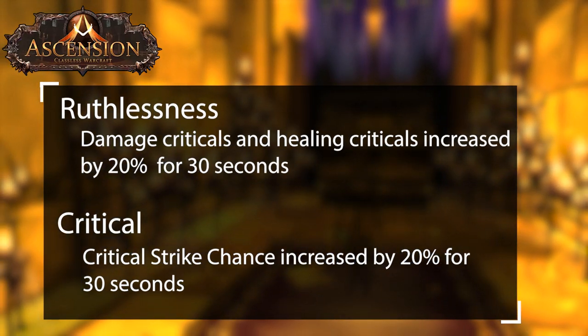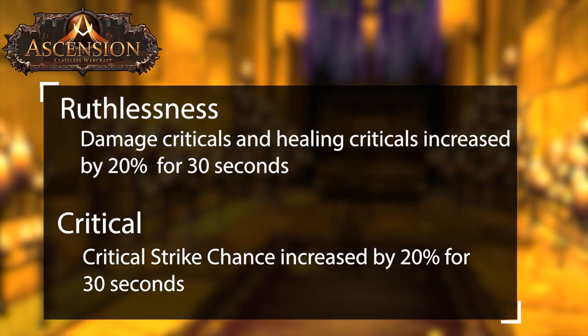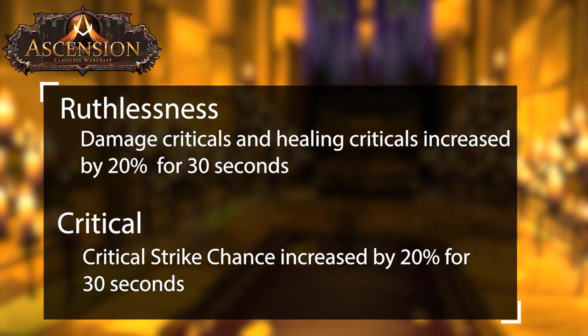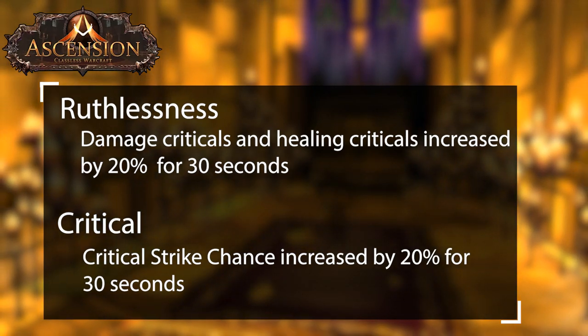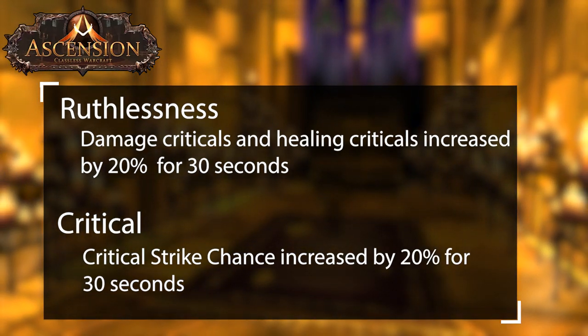Ruthlessness and Critical are a great pair, and using them together when possible is excellent synergy. Since they increase critical percent and chance, they work really well together with almost any spec and are very versatile in dungeons.